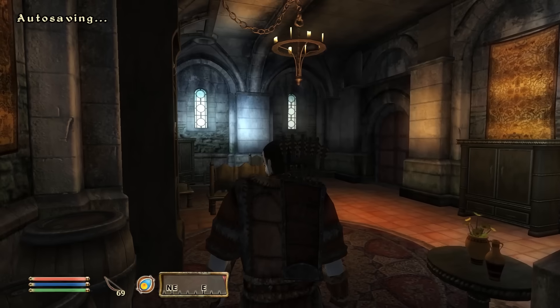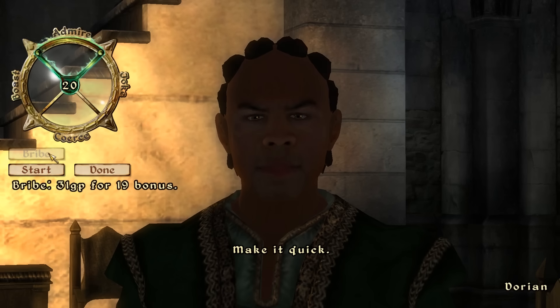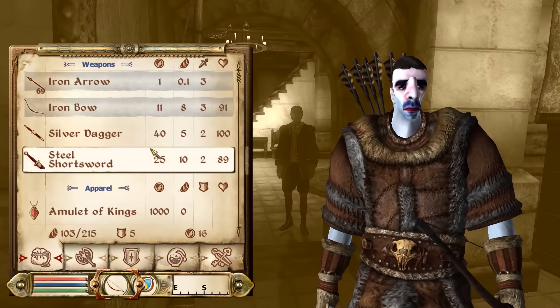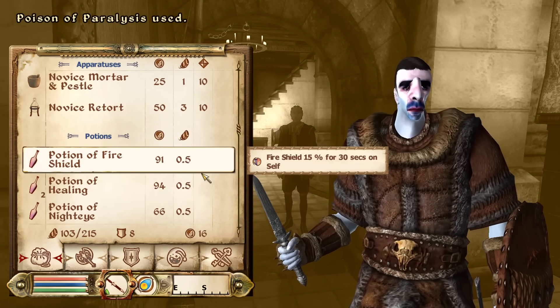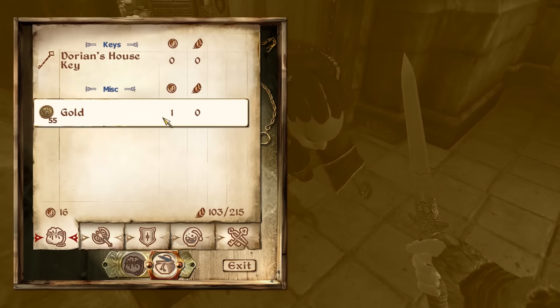Load up your map and fast travel all the way over to the Imperial City - the Plaza District is where you'll probably want to end up. Upon arriving at the front of the Imperial City, you want to find yourself a lovely little house. It's Dorian's house - just work your way in, and whabam, he even leaves his door open for you. It's Dorian. What you want to do is try and bribe him if you even have any money, which of course I don't. So what you're going to do is go into your inventory, grab your silver dagger, and apply the Potion of Paralysis to your dagger.